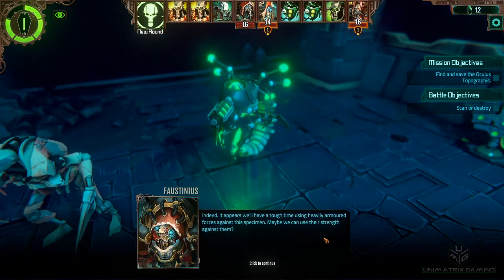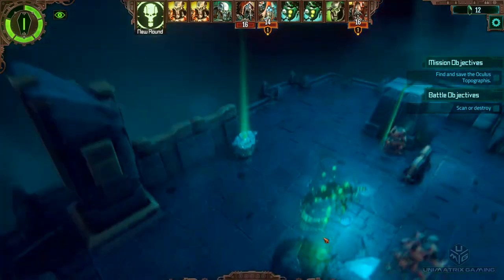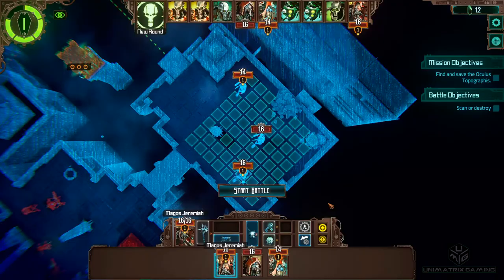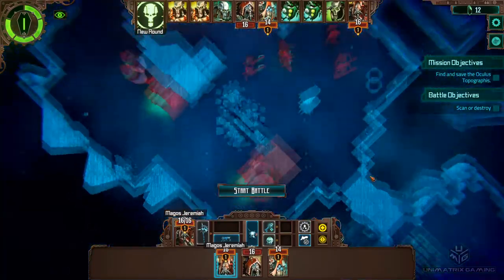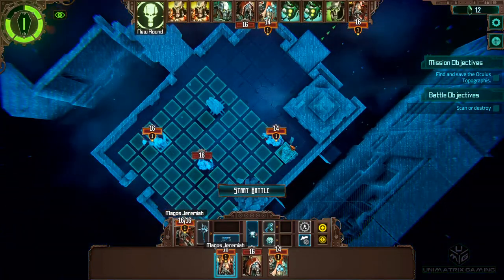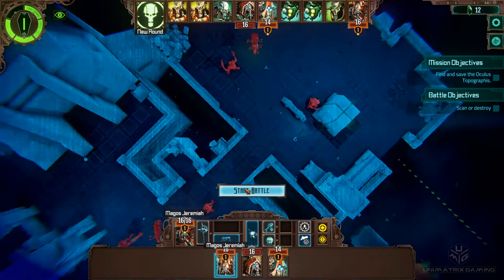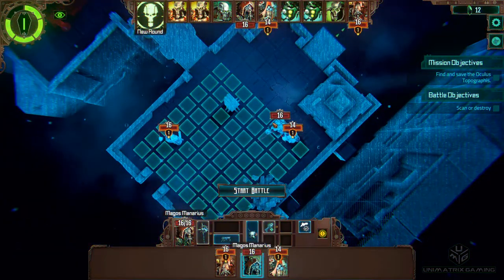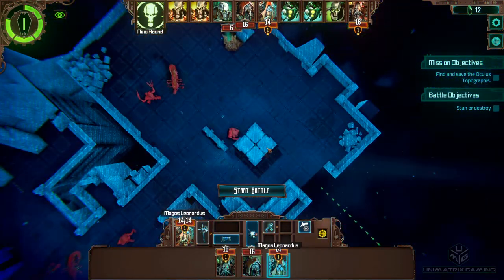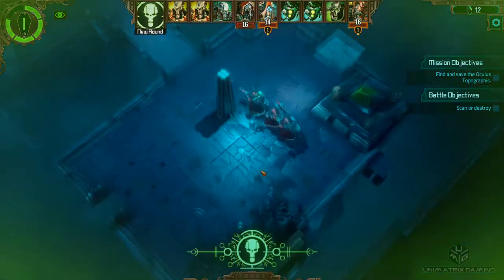We've got a scanner destroyer this time. So we've got to get all the way up here - oh look, we've got a cheeky little route here though. We've got no CP so we can't bring in any troop units. I think I'm going to budge them all up on this moving platform, dodge these guys a little bit, and get straight up near the terminal we need to scan.